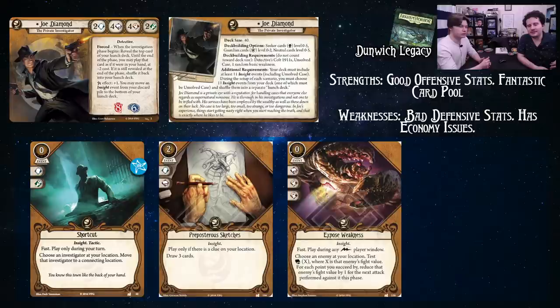Preposterous Sketch is another insight. It's a little clunky when you pay two for it, but if you pay zero for it, it becomes a lot nicer — like two free experience in your deck. This card is pretty nice. It's in the Joe deck currently being played and it's a good option to have. Having a clear location is the condition, but that's not a difficult one to meet, especially if you're planning around it.